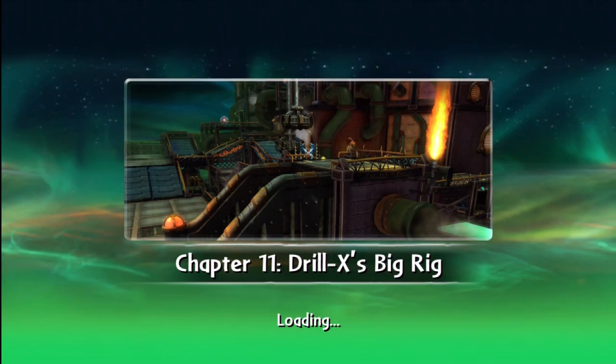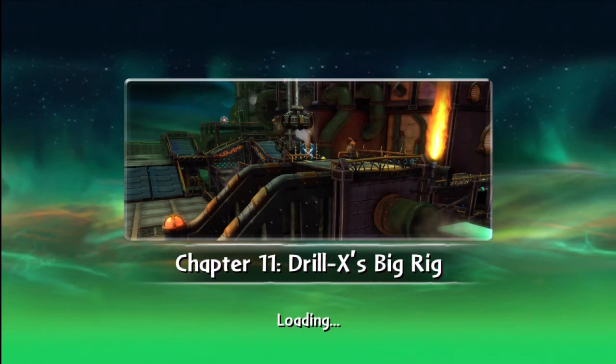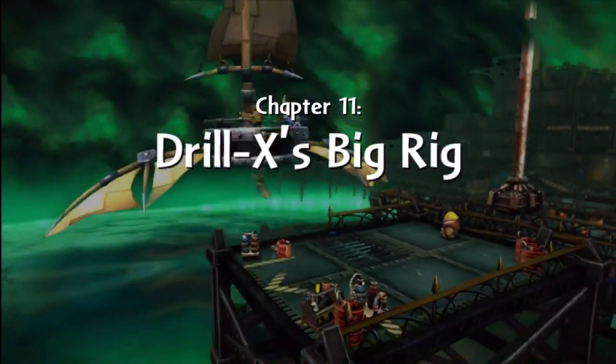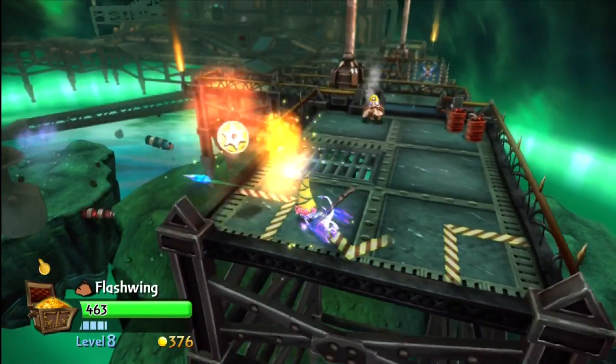What's going on portal masters! We're in Chapter 11 - Drill X's Big Rig. This is going to be a collection video to show you how to find all the chests, the goodies, the collectibles, whatever's hiding out there. I'm going to talk fast, it's going to be chopped up, and we're going to get right into things.